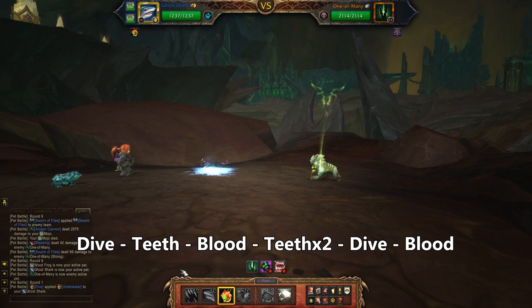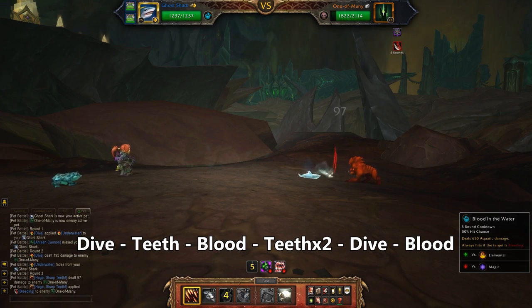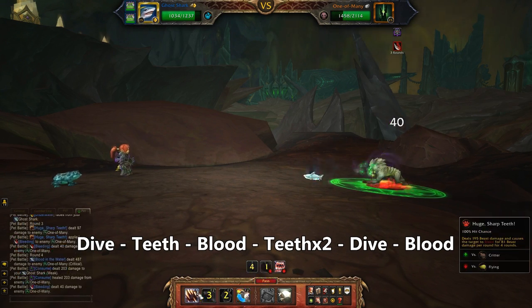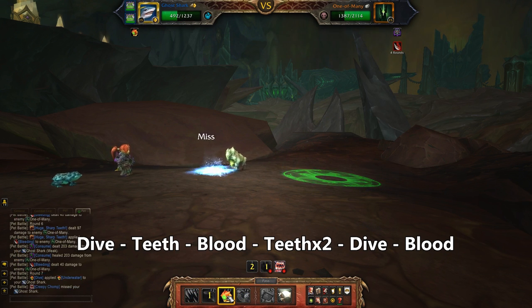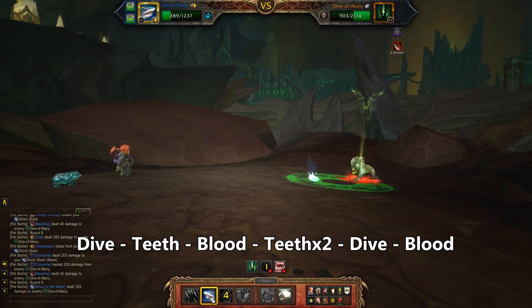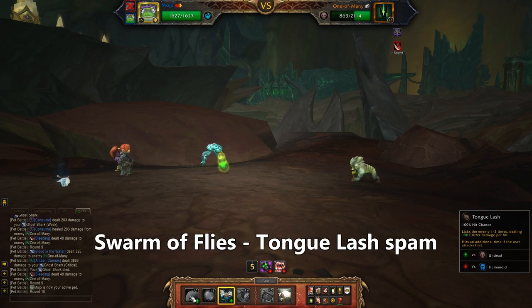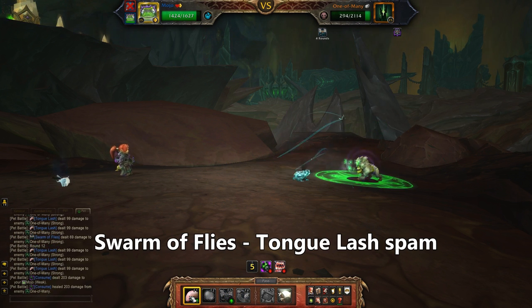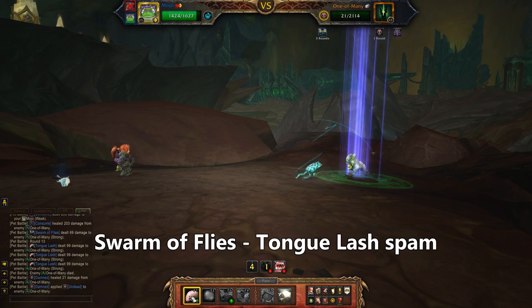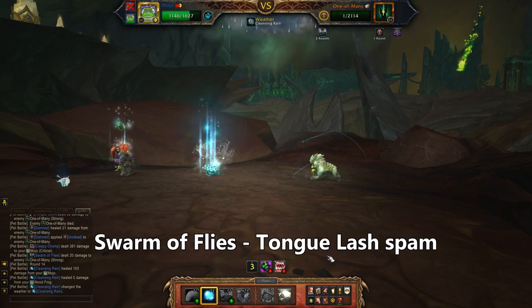Starting with the Ghost Shark, use Dive to avoid the cannon. Next use Huge Sharp Teeth, then Blood in the Water, then Teeth twice more before you Dive again. Then it's Blood in the Water one last time before you eat the Antean Cannon. With One of Many over halfway done, bring in a frog, use Swarm of Flies and then Tongue Lash your way to victory. He's got like six heads but he can't deal with tongues. Figures.